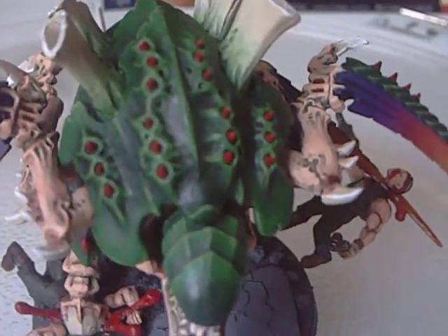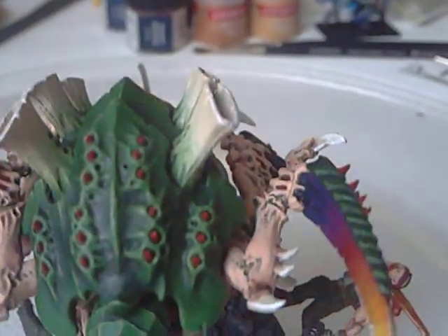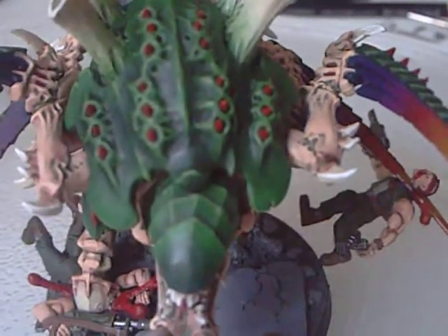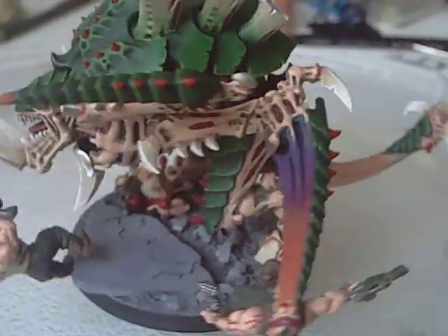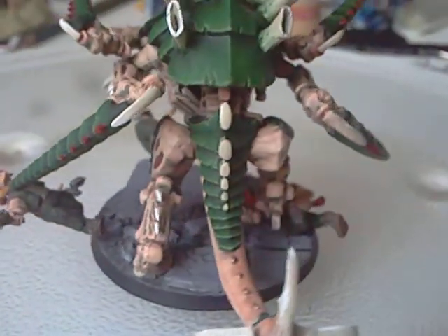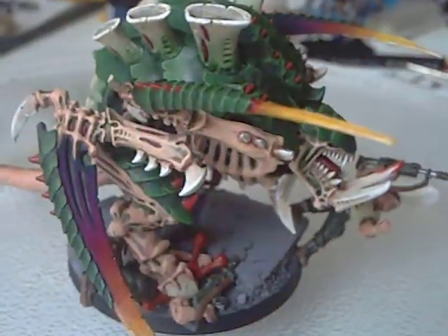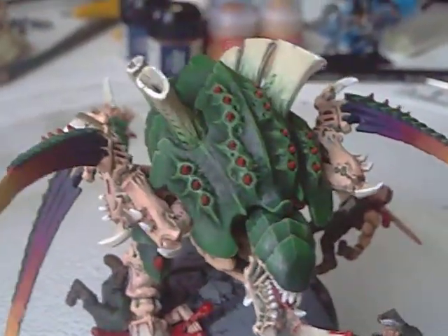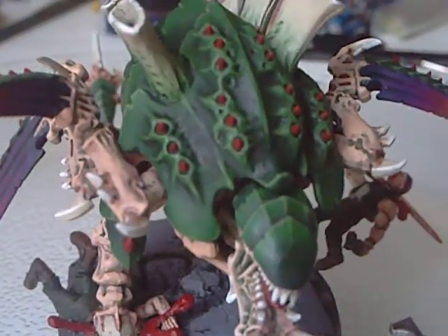The carapace - the green carapace - has a base coat of Orkhide Shade, then going up through Dark Angels Green, Snot Green, and then a hard-edged highlight of Goblin Green. I'm not 100% on the skin tone - it works and I like it, but I think I could possibly find a better skin tone. The skin tone is Dwarf Flesh, then a wash of Thrakka Green to tie it in with the carapace.